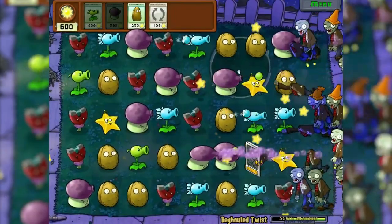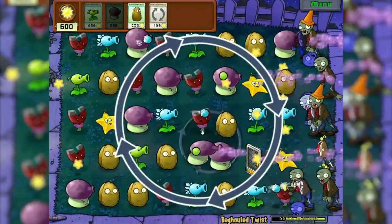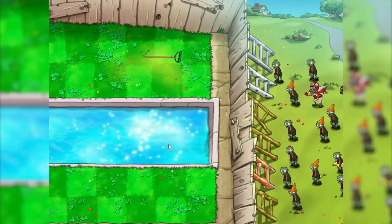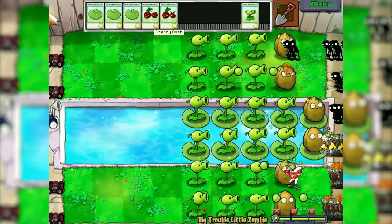Beguiled twist — in principle it is almost no different, only in a row now you need to collect with this circle of plants. The 10th minigame is big zombie little trouble. There is also it in level 3.5, which we passed with ease. So here everything is easy.